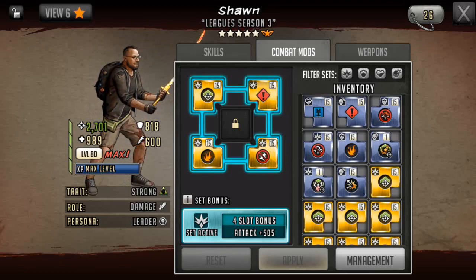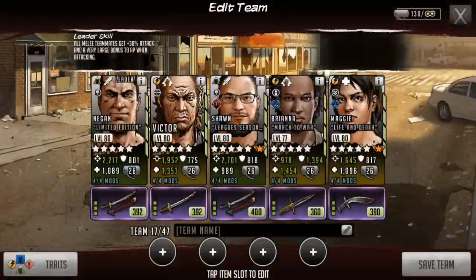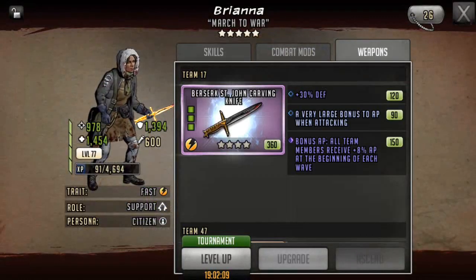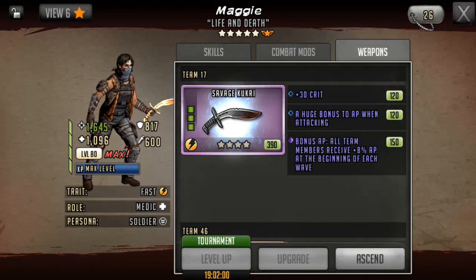As far as the weapons go, it's just your basic 40 attack stun sword on Negan. Victor has an 8% weapon with 38% attack. Brianna has an 8% weapon with 30% defense. And Maggie has an 8% weapon with 30 crit.